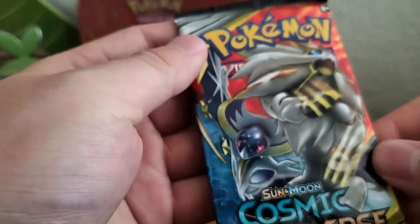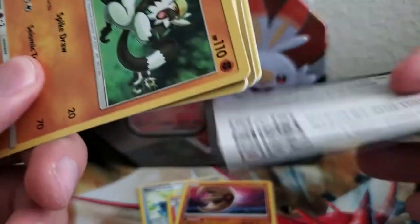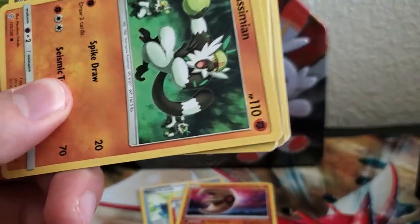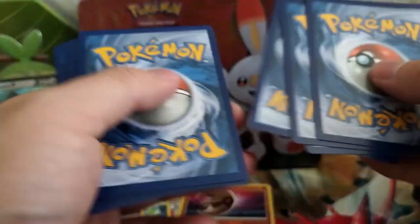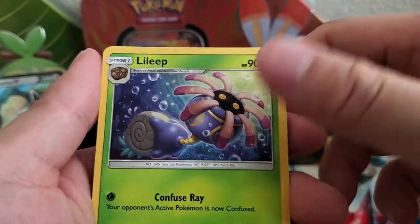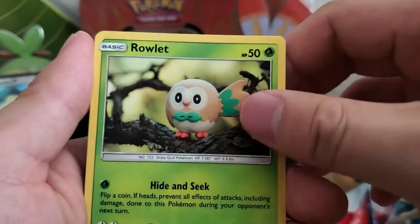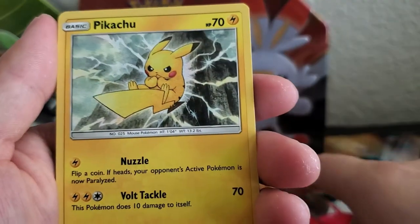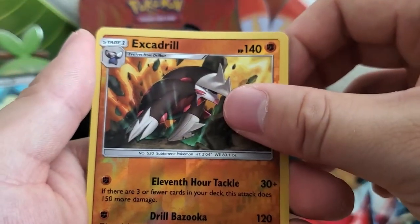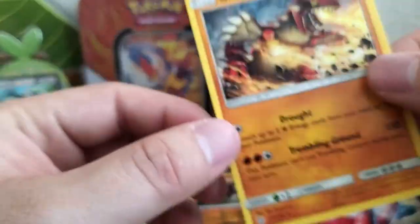Hey, let's go to Cosmic Eclipse. I heard a lot of good things about this pack — I just can't find any more booster packs on the shelf. Cosmic Eclipse. Let's see what we get. Code card. And one, two, three, four. Energy, Absol, Lilipup, Rotom, Pangoro, Jangmo-o, Rowlet, Scraggy, Pikachu, Excadrill. And our rare is a Gardevoir. Wow, pretty nice.